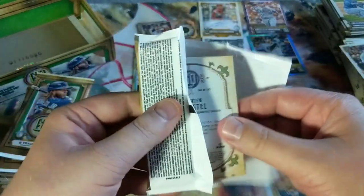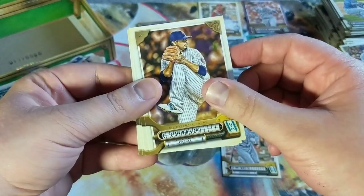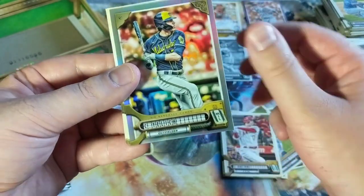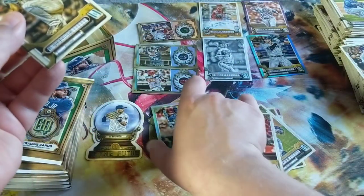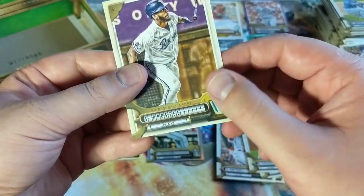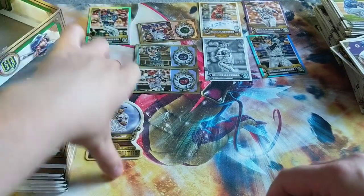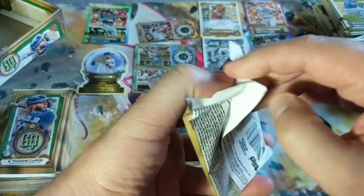Hope everyone's evening is doing well. Jesse Winker, Carlos Carrasco, Cedric Mullins, Javier, Shohei Ohtani — my favorite player, this guy is crazy. Ohtani just played today against the Jays. Last I saw, I don't know if he did well or not up to bat. Darvish, Soroka, and Apostel. He needs to bounce back — he was in MVP form before. Milwaukee's still a decent team.